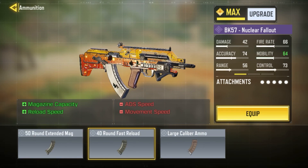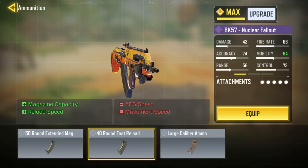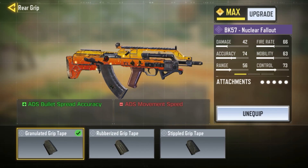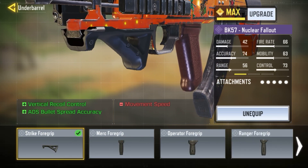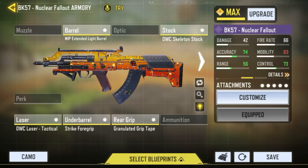For ammunition I'm not using anything because the BK already has around 35-38 rounds — it's basically like an extended mag already, and adding one would just take off ADS speed and movement speed. For the grip tape I'm using the Granulated Grip Tape again to focus on ADS bullet spread accuracy. For the foregrip I'm using Strike Foregrip for ADS bullet spread and some vertical recoil control, and for the laser I'm using the OWC Laser for ADS speed and ADS bullet spread.